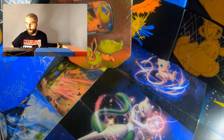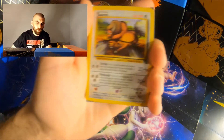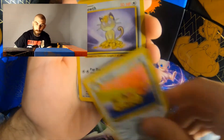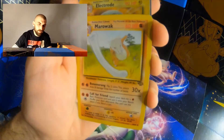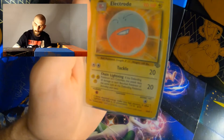From our Jungle set that we have recently acquired, we have a Tauros, Persian, Meowth, Rapidash, Marowak, Cubone, and Electrode.